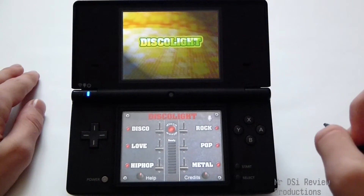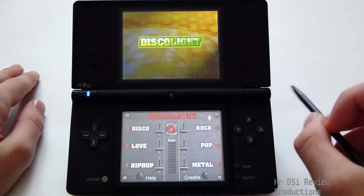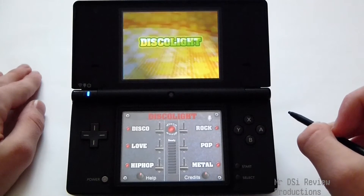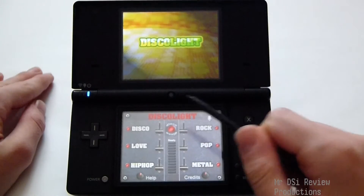So basically what it does is it lights up and changes color. There are seven modes: Disco, Love, Hip Hop, Rock, Pop, and Metal. None of which are particularly exciting, and they follow some pattern — I'm not going to go out of my way to figure it out.